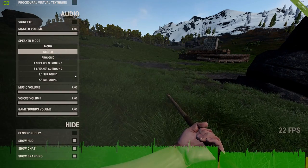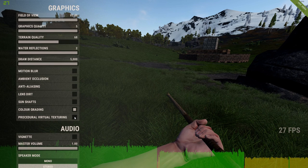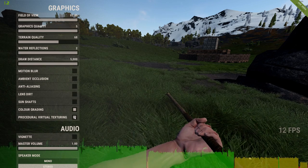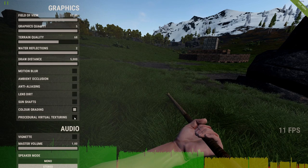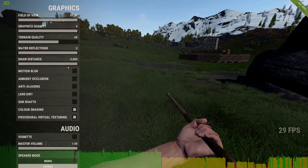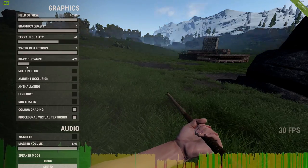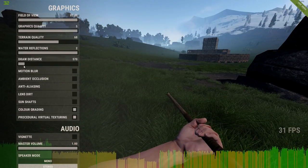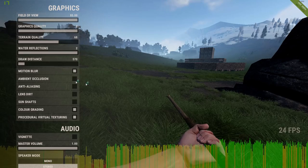One tip to increase your frame rate is the virtual texturing setting. It should increase frame rate if it doesn't crash — sometimes it works, sometimes it doesn't. You can also reduce the draw distance.